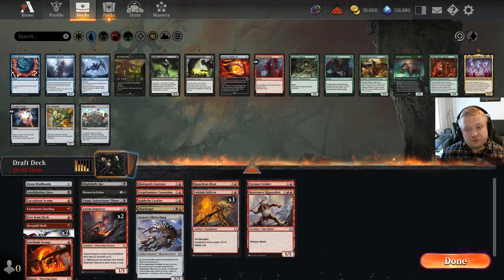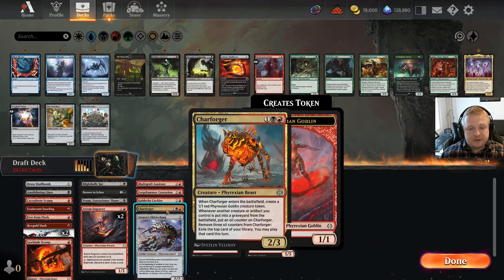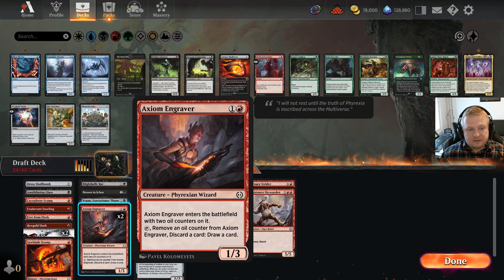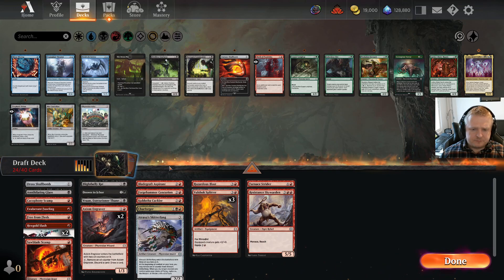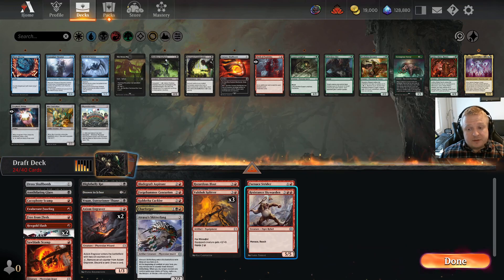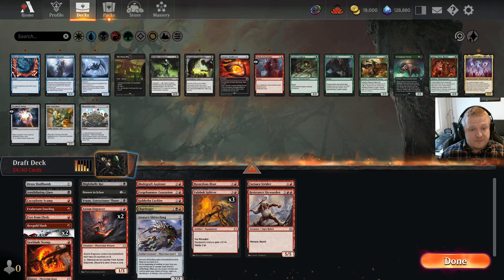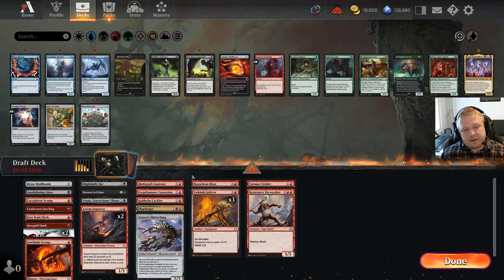Should I cut one more card to play 17 lands, or trust the Axiom Engravers to help me find lands? I have two five-drops in the deck and want to hit my fifth land drop in any game where I draw them. I have four four-mana cards too, but the Engravers can dig into more lands. I could cut the Skull Bomb, but I really like being able to get back good stuff — maybe even the Tar Forager late game or recast the five-drops. With double Engraver I think I'll play only 16 lands.